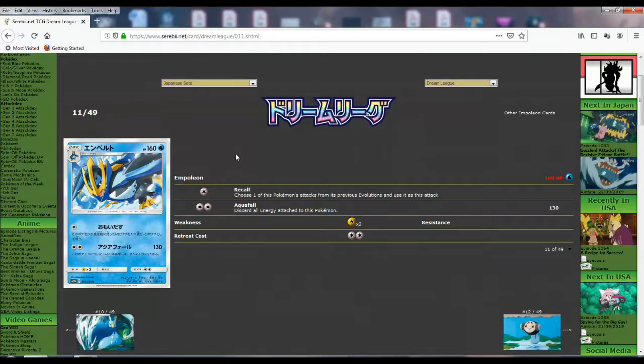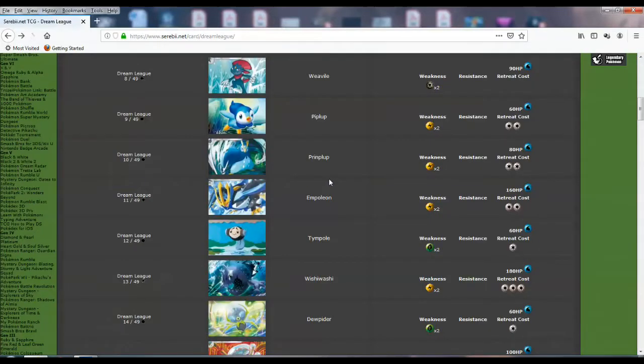Empoleon's normal attack is Aquafall — 130 for two, discard all energy attached to this Pokemon. It's average damage-to-energy for a stage two these days, and discarding all the energies is bad. So you're pretty much just going to rely on Piplup's attack with Recall. There's a dark cat Pokemon — Purrloin is the first form — that has a similar attack making basic Pokemon not able to attack, but that needed three energies. With Recall it's technically one energy, so this could be something. This is another stage two I'd want to use.